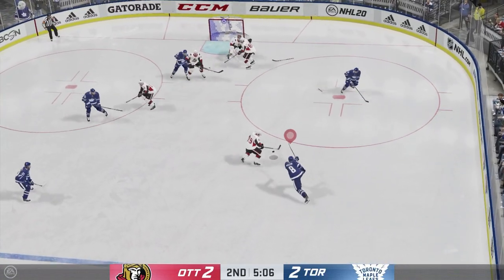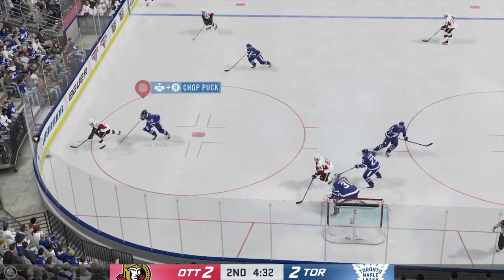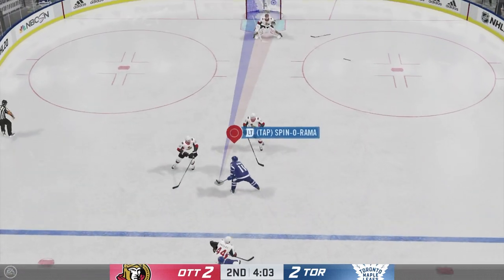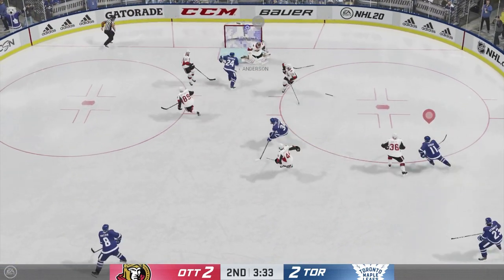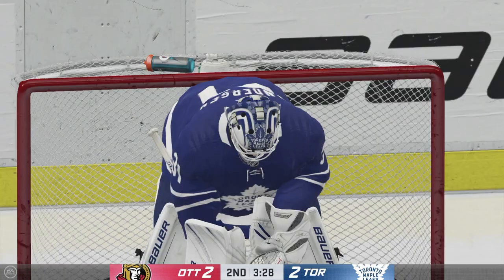Going for rebounds feels more lifelike too. In previous games I felt the best way to go for rebounds was to spam the poke check button, hoping it sneaks the puck past the goalie's pads. But now I'm noticing the AI players, or even the guy I'm controlling, more actively trying to whack away at that puck for the garbage goal. Goalies have enjoyed a nice tune up as well — if your netminder has good rebound control, you'll see them deflecting pucks into the corners and generally making life easier for you.